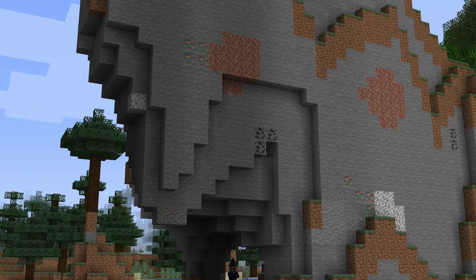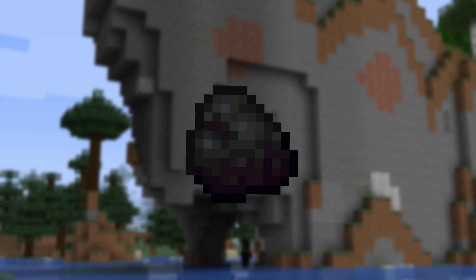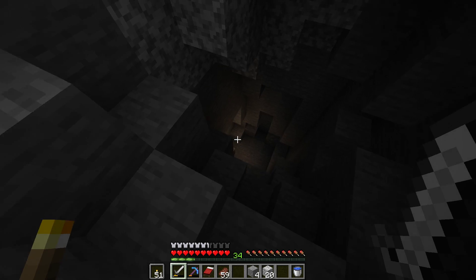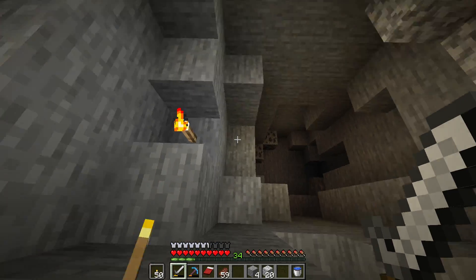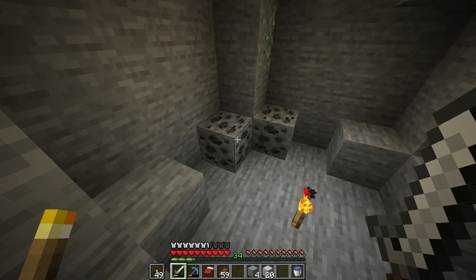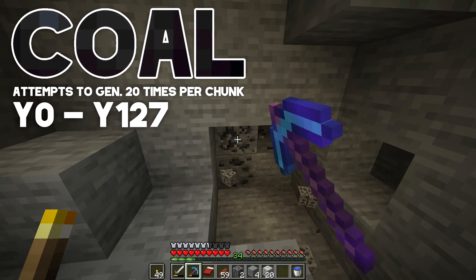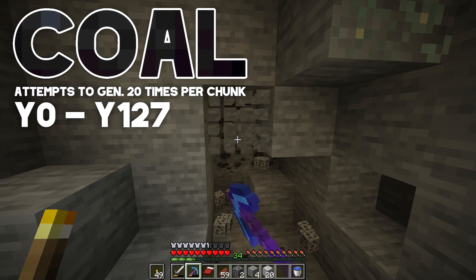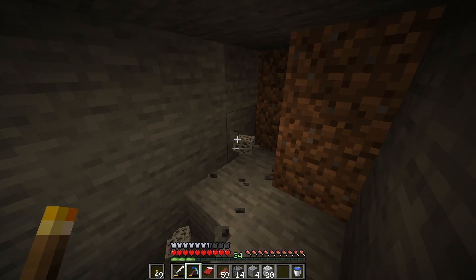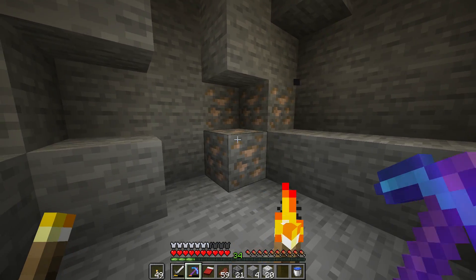The first ore you'll most likely come across, one of the most important and most common, is coal. Coal has two main uses: torches and fuel. Coal is insanely easy to find — you can pretty much find this stuff anywhere in your world. Look for almost any surface cave, go in, and as long as it actually goes somewhere you should be able to find coal. Coal generates anywhere in your world right now in 1.17 — you'll be able to find it between y0 and y127, a giant range. Coal veins are usually pretty large, and with Fortune, one of the best enchantments of all time, you could easily get stacks of this stuff in no time.